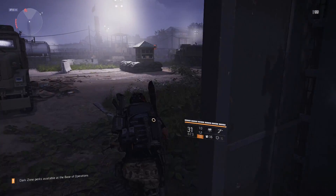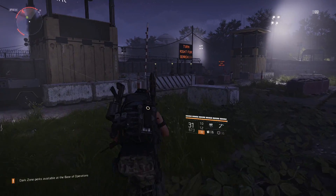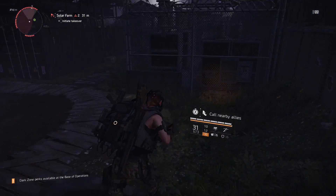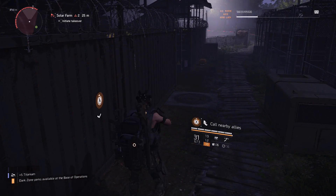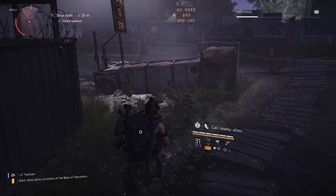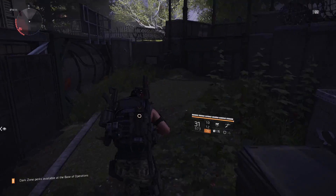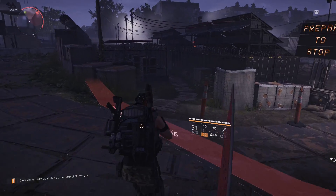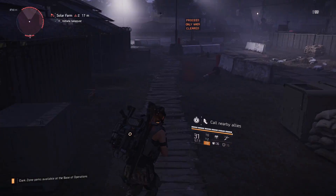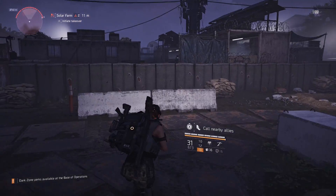Another tip you might not know: each faction in The Division 2 drops a specific item. The Hyenas drop something, the True Sons drop something, but the ones that actually drop titanium are the Outcasts. The Outcasts drop titanium the majority of the time when you kill them. If you're looking for titanium, concentrate your fights where you know Outcasts are going to be. The districts where you'll find Outcast members are the West End, Foggy Bottom, and Constitution Hall — fighting these enemies gives you the possibility of getting titanium.